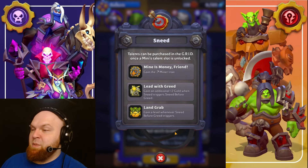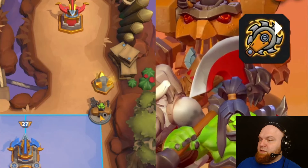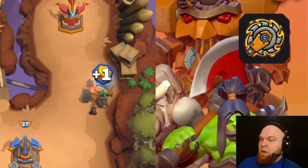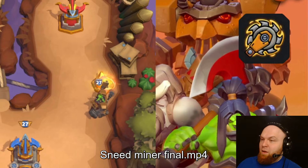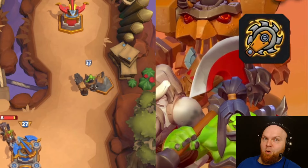Next talent is Mine is Money, Friend. Gain the Miner trait. He takes everything in pretty much one hit, and it doesn't matter how much gold is in the node — whether it's one, two, or three, it's going to be the exact same speed of taking the gold.